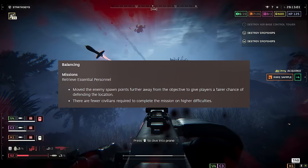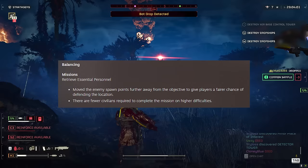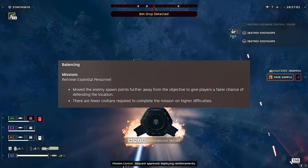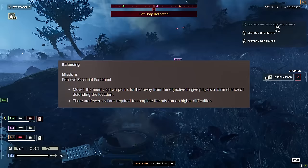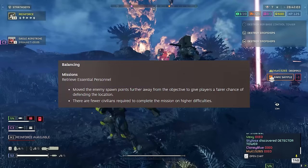Retrieve essential personnel mission types: enemy spawn points have been moved further away from the objective to give players a fairer chance of defending the location. That is a massive change to these missions, because on difficulties five and above — especially against automatons — they just gun down the civilians as they're spawning and it's quite hard to keep control. There are also fewer civilians required to complete the mission on higher difficulty. I think all in all that's good, because it is a pretty frustrating mission type.